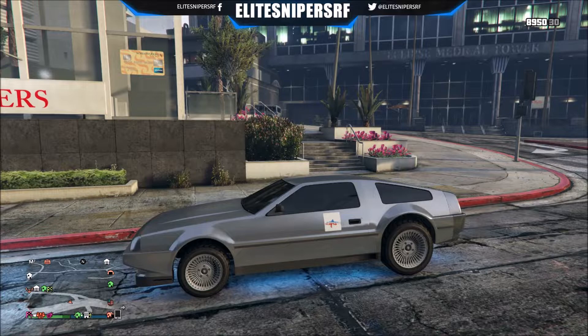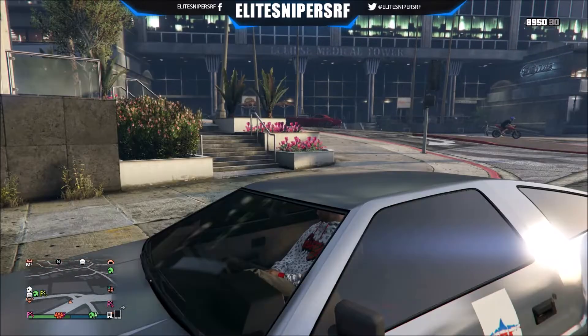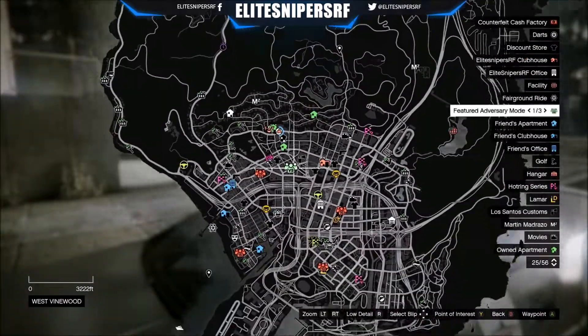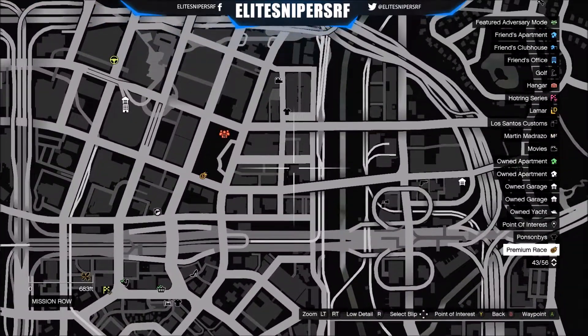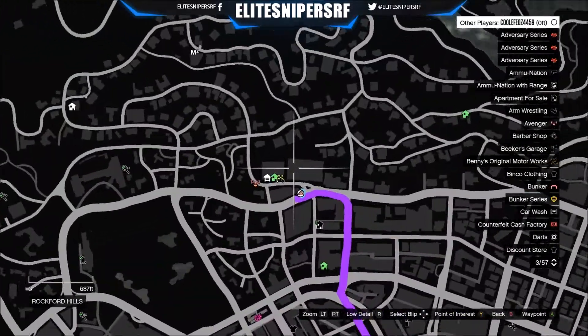Ladies and gentlemen, welcome back to yet another GTA 5 wall breach glitch here on my channel. I'm Cory Is Crazy. Today we're going to be showing you how to get inside the police station after patch 1.43. This week we had the Issy classic stunt races come out and they are pretty insane.